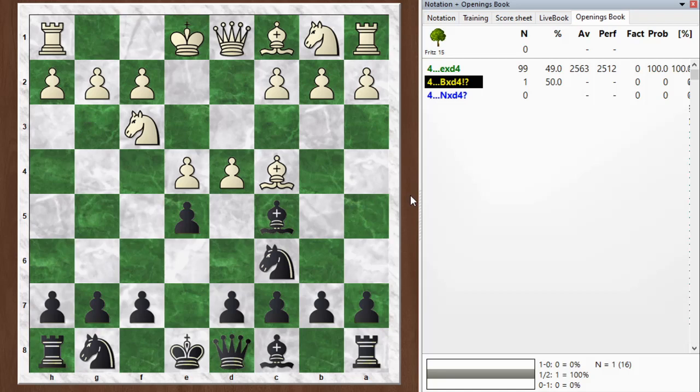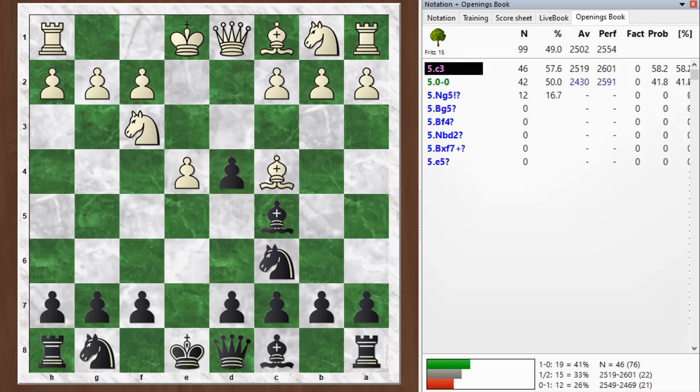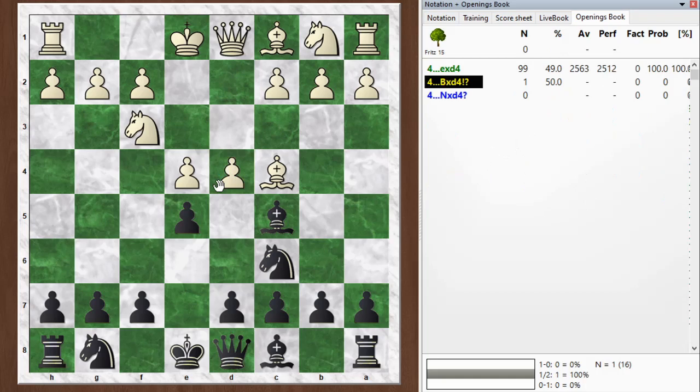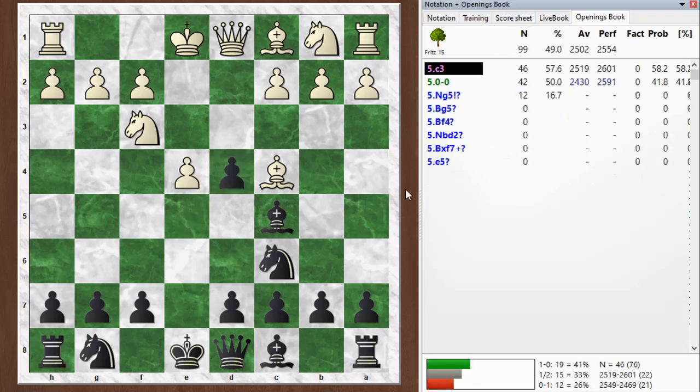Check out Rosentretter's game on chessgames.com if you're interested — it was a short and sweet gambit win, so it was kind of cute. If you take with the e-pawn, which you see is the top choice there, d4 is not a move that's in this opening book database — you can see it's rarely played. What happens after d4 and exd4, the top choice, is we've just transposed into a line of the Scotch Gambit.